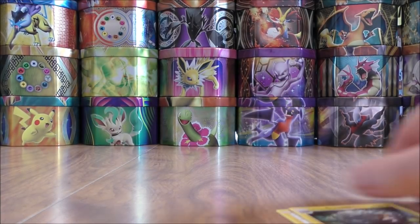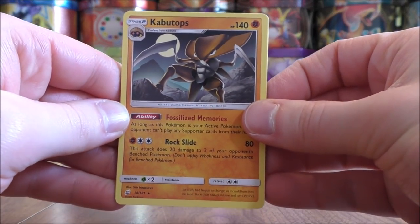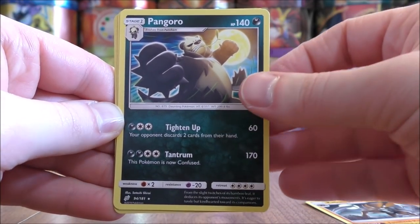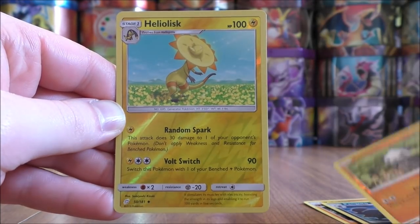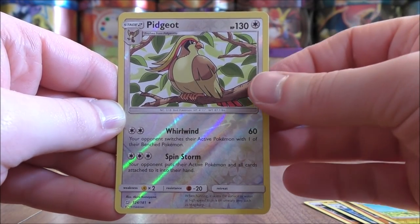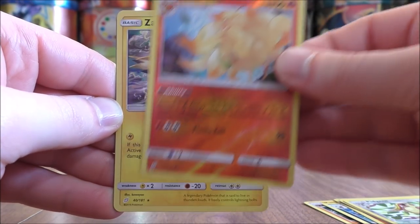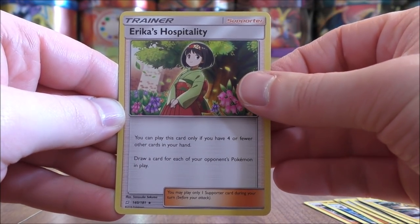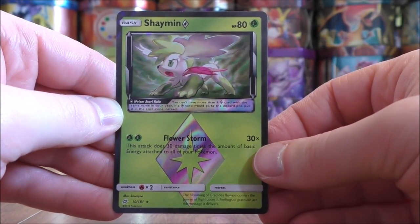So I can summarize my pulls now — very happy with them overall. As far as the better pulls go: two rare non-holo — Kabutops and Pangoro. Four reverse holos — Pancham at common rarity, Heliolisk at uncommon rarity, and then two rare reverse holos — Pidgeot and Ninetales. I was also able to pull two very good rare holos — Zapdos and Erica's Hospitality. And probably the hardest card to pull overall would be the Shaman Prism Star.